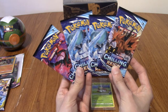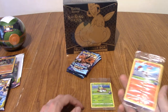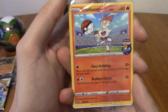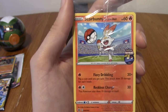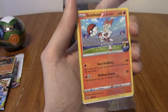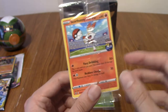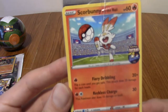I've got four Chilling Reign booster packs, and you may think that's a strange amount of singles to have. That's because Game in the UK, which is kind of like GameStop but a bit different, had a deal on their website where if you bought that, you would get this Scorbunny Futsal promo. I'm pretty certain this is a UK only promo card - you can't get this anywhere else.